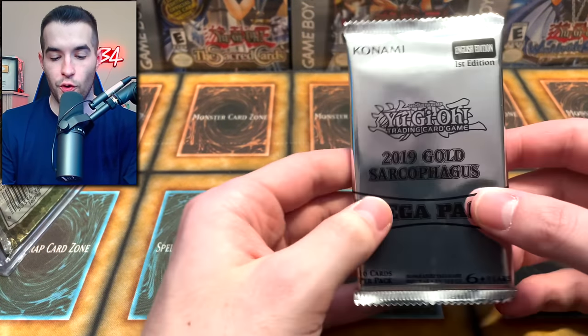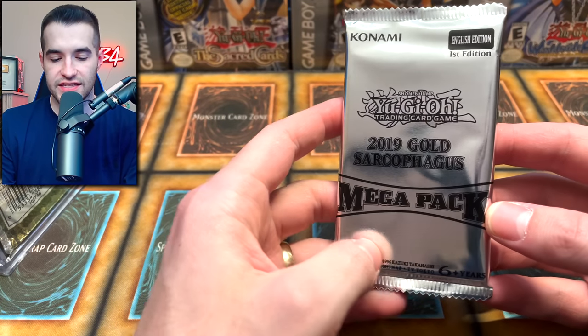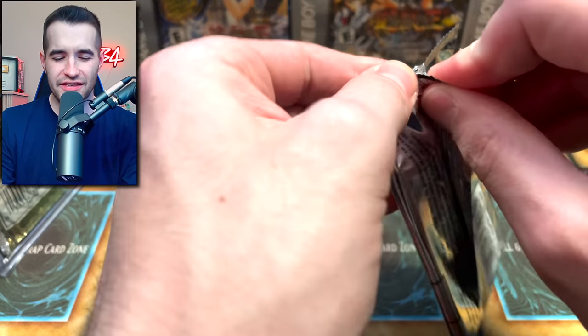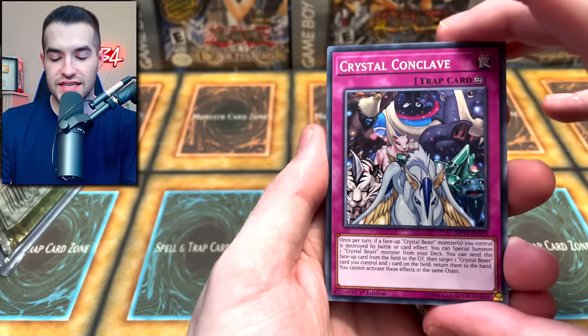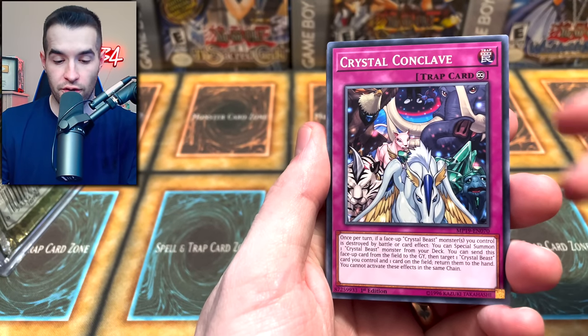Let's go into something that guarantees a foil. 2019 Gold Sarcophagus Tin. What in the world was in here? I think the promos were the big selling point. Was there any awesome pulls out of here? I can't really remember — I guess we're going to find out. This is a guaranteed Secret, Ultra, Super and Rare, I believe.